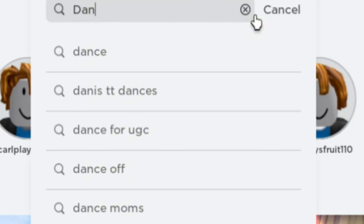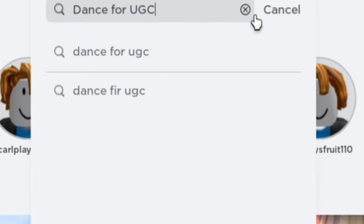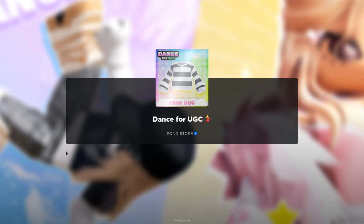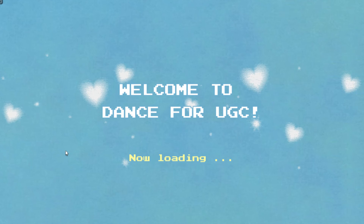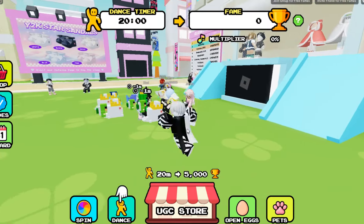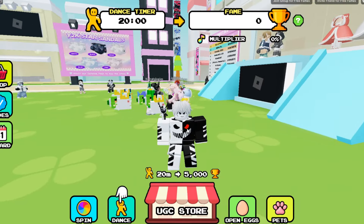Now search for this game called Dance for UGC — this one. Join the game. We're in. To check the item, click the spin icon.